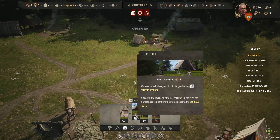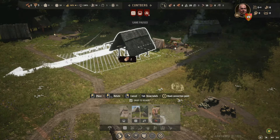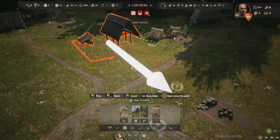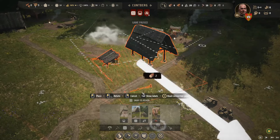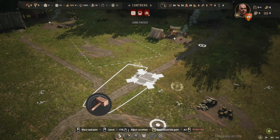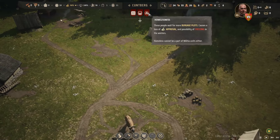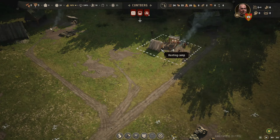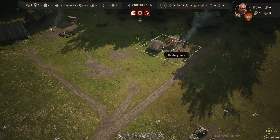Exposed goods stored here are vulnerable to weather damage and need to be moved to a storehouse. So let's actually build the storehouse. I feel like I can get it in here nicely — connect it in there. Perfect.